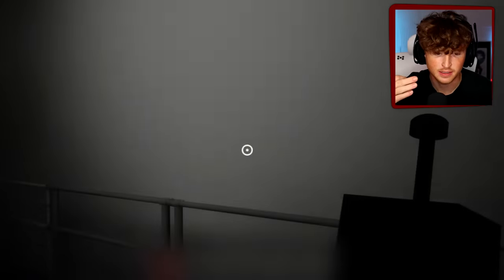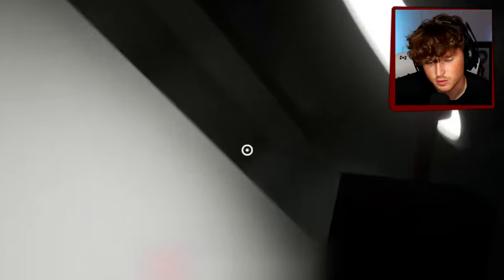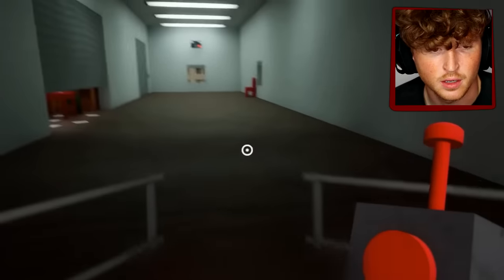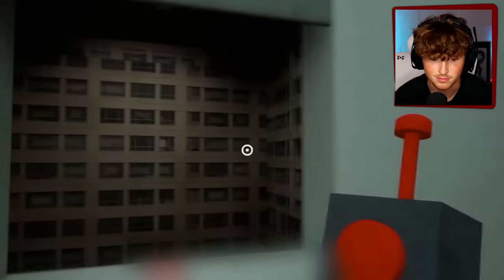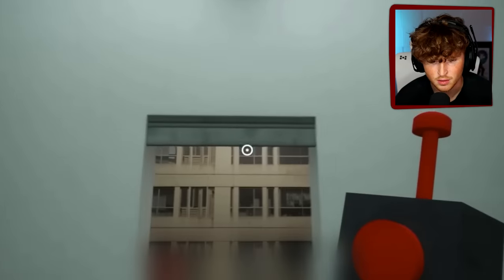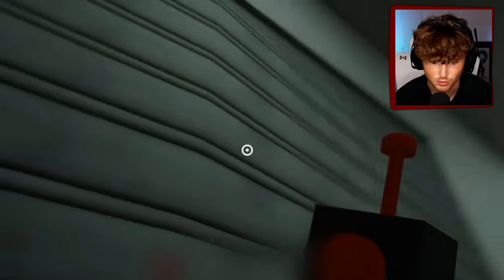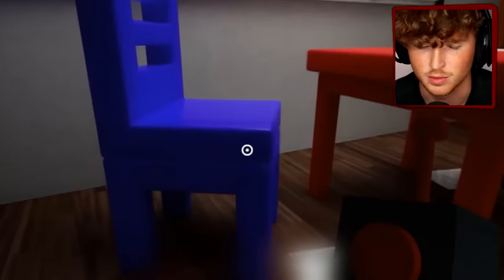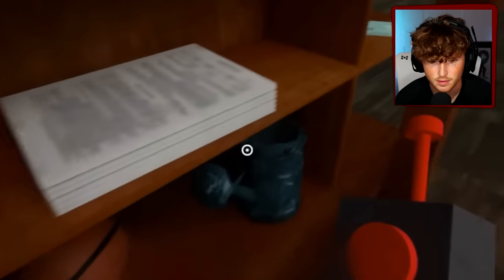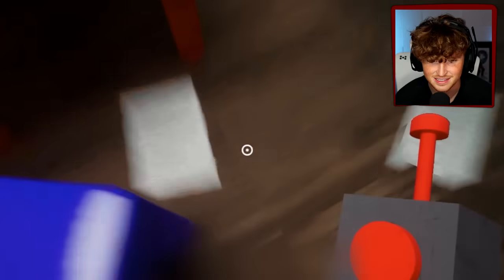So after you die, you get reincarnated, and then it spawns you here. I'm guessing once you open that door there's an elevator or something. New area unlocked - this is the backrooms. They copied the backrooms. There's a camera or a speaker. This is really weird. Can you crouch under there? You can crouch - I don't think you can crouch in Garten of Banban 3, so that's new. There's the keycard. Easy peasy, easy squeezy. And that unlocks this door.